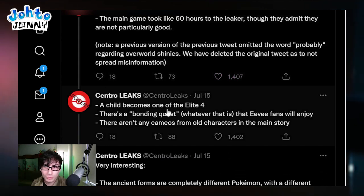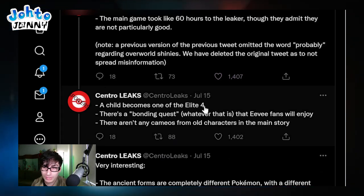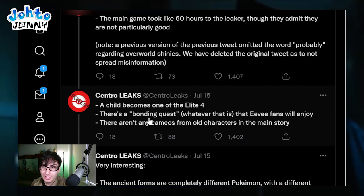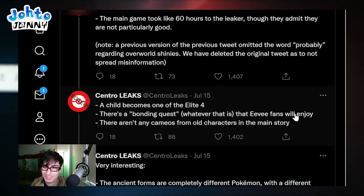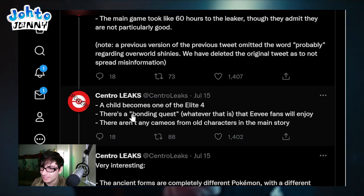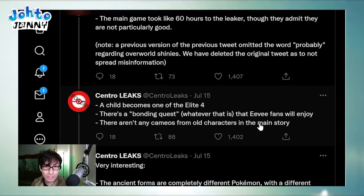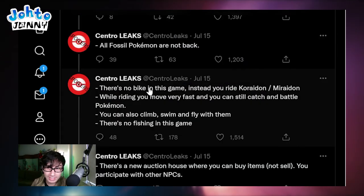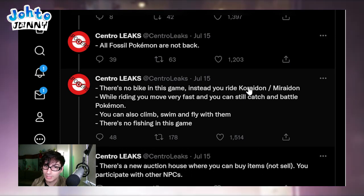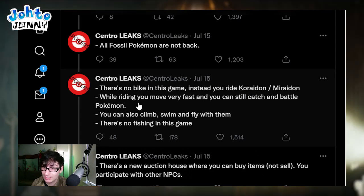A child becomes one of the Elite Four, so maybe the gym leaders are not in the Elite Four. There's a bonding quest that Eevee fans will enjoy - reminds me of Pokemon Legends and a lot of the quests in that. There aren't any cameos from old characters in the main story, though there might be in the post game or DLC. There is no bike in this game - instead you ride Koraidon and Miraidon, which confirms a lot of our speculation.